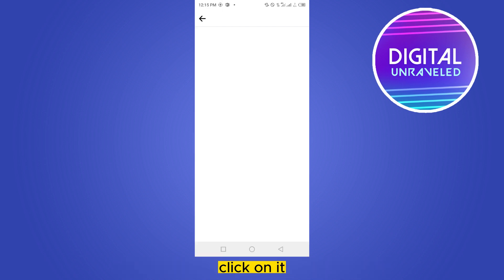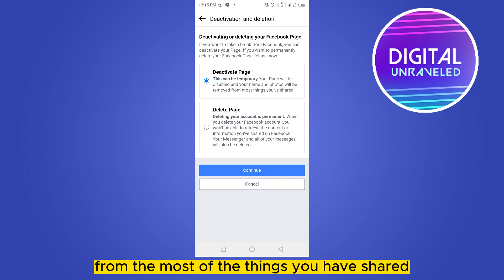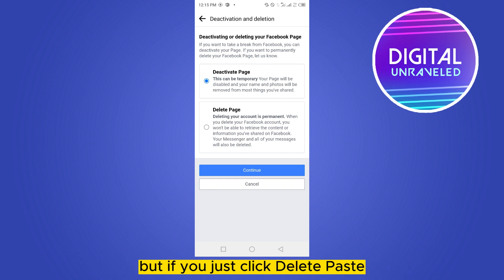Click on it. Now you can see two options: deactivate page or delete page. If you just deactivate, it will be temporary — your page name will be disabled and your name and photos will be removed from most of the things you have shared. But if you click 'delete page', you are deleting your account permanently.